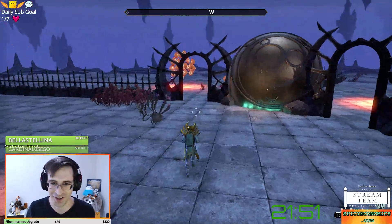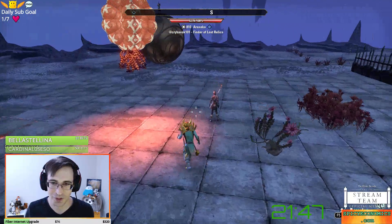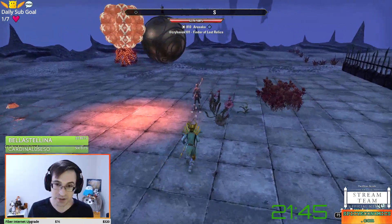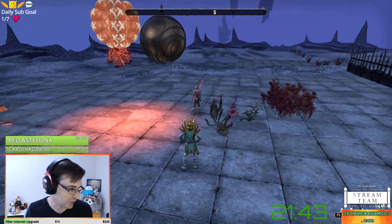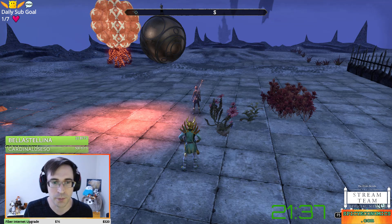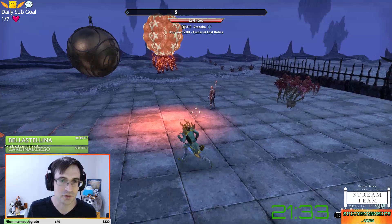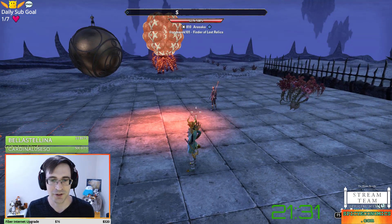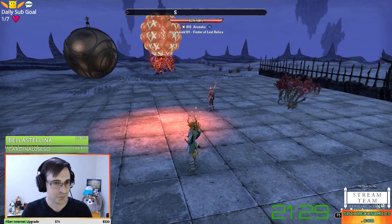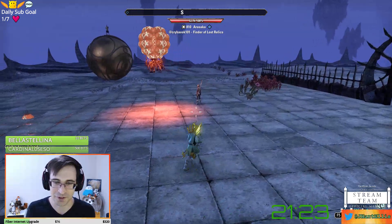If you missed last week's contest and wanted to see screenshots of last week's Furnishing Frenzy, those are up on SpicyEconomics.com. Cry Havoc last week made an amazing stranded merchant in a sea of lava — it was really fun to see.